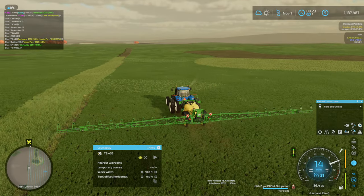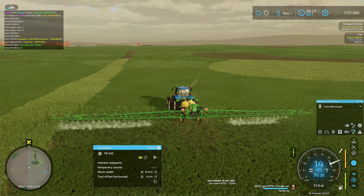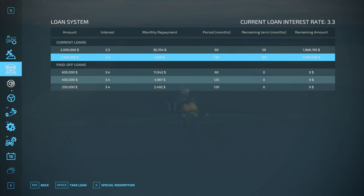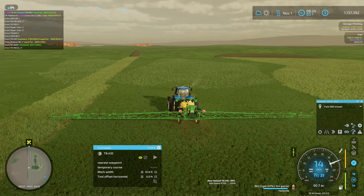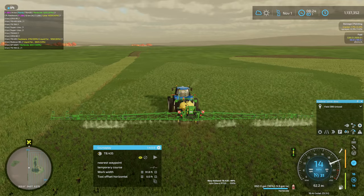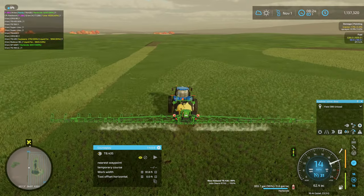We're still 97% full on this. Can you imagine how much we would have used if we weren't using See and Spray? We'll probably just run the one tractor here for this field. Once we get to field 383, that's when we'll fire up both sprayers. That'll probably end up happening off-camera. We'll probably come back next episode and might see if we can get into some spring planting.